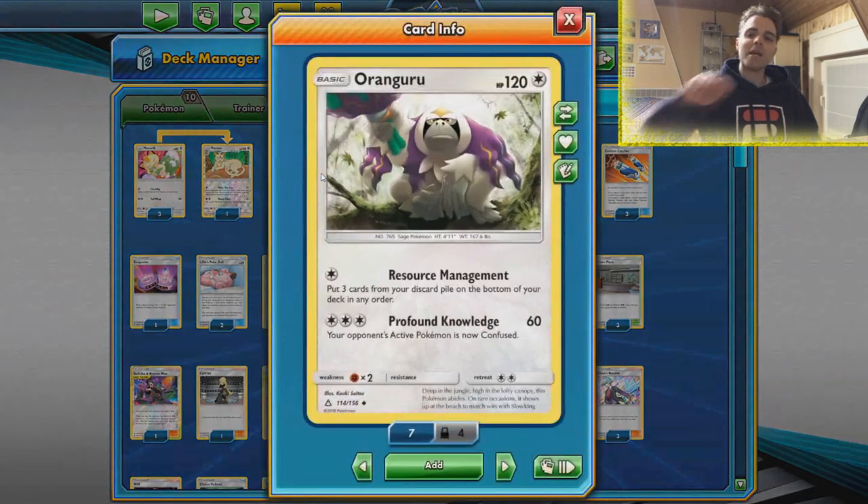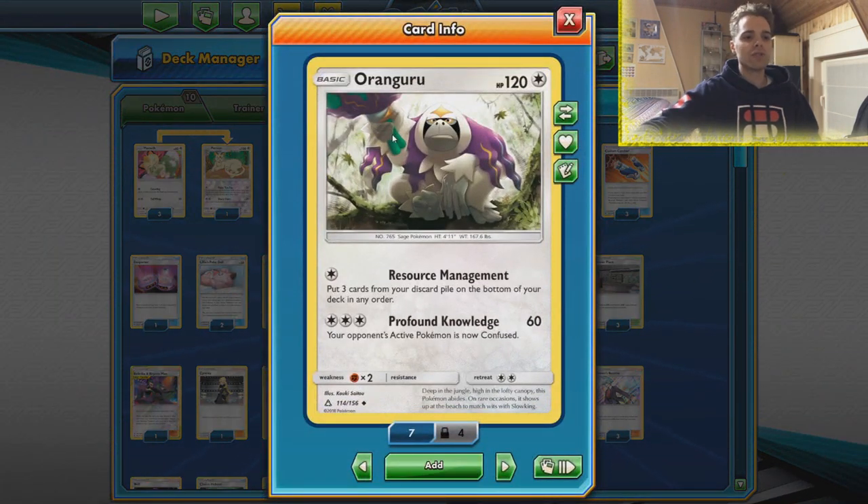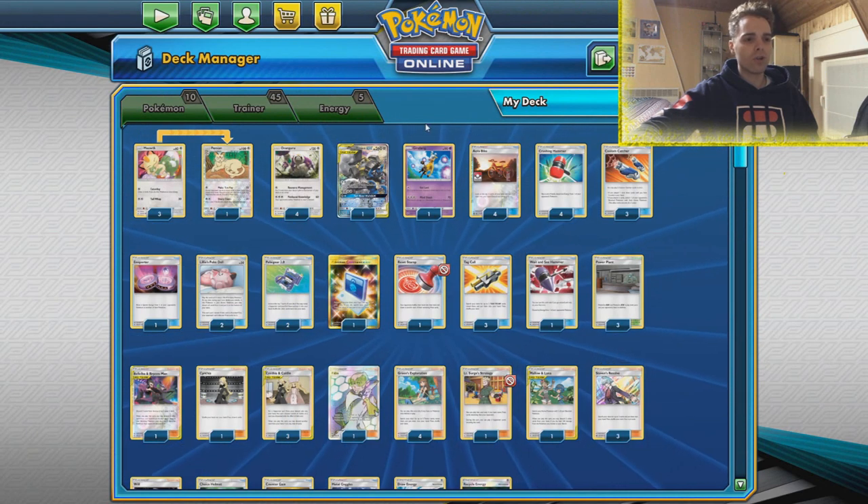What else do we have? Research Management — four copies of that. Very easy to just re-get your resources from the discard pile. Three cards, put them on the bottom of the deck. We already got used to this card thanks to Pidgeotto control.